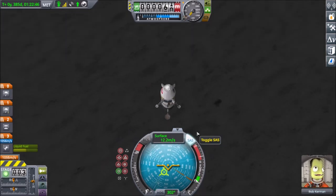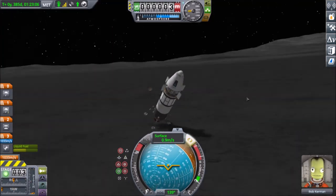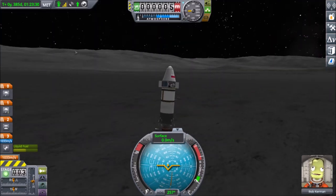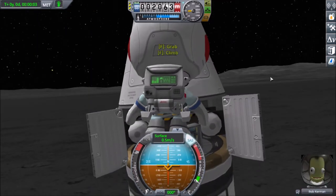So when I'm coming up on final approach, I drift a little bit and I tip over. But oh, look at that! Because I have reaction wheels in that small little surface bay, with how small Ike's gravity is, that one reaction wheel is enough to lift the lander right up.